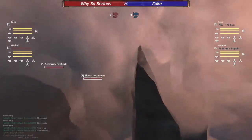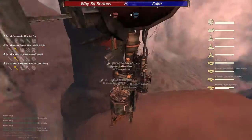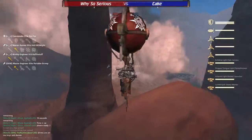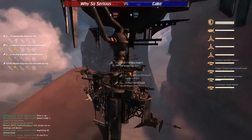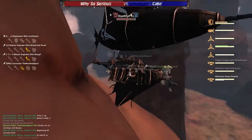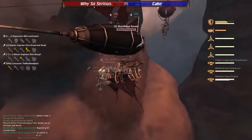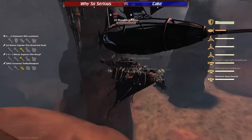First off we have the ship builds for Red Team Wysosirius. We have Seriously Firelock, a Spire piloted by HowieFox. It is a Lumberjack Spire — front Artemis, left side light flak, right side flamethrower. Their ally, Bloodshot Raven, taking a little bit of a tactical bump off that terrain there. That second one not so tactical.